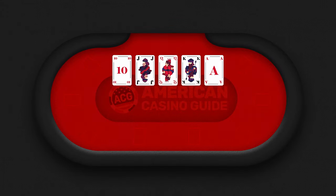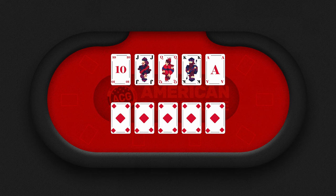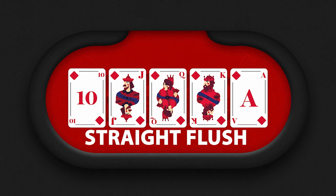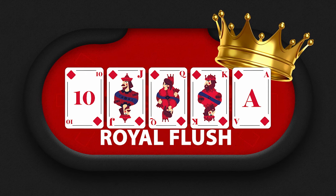For a straight flush, you need both a straight and a flush — an unbroken ranking series of cards all of the same suit, like this one right here. This is commonly referred to as a royal flush and is the biggest flush you can possibly have. Nothing beats it.